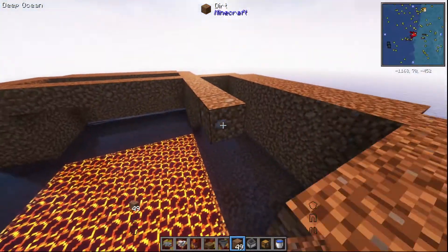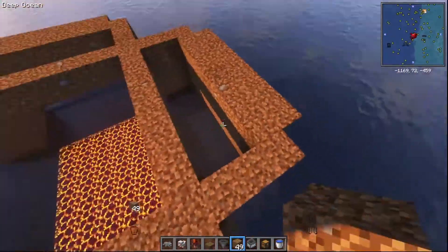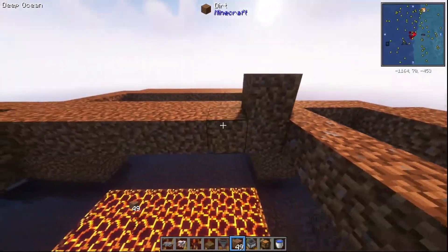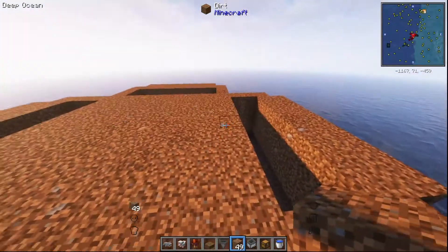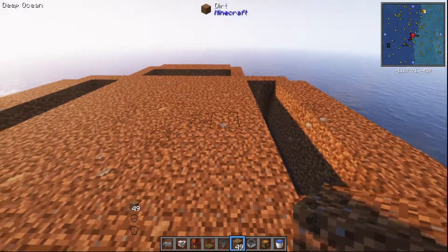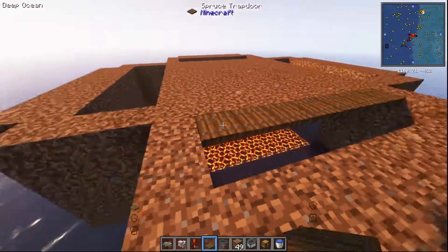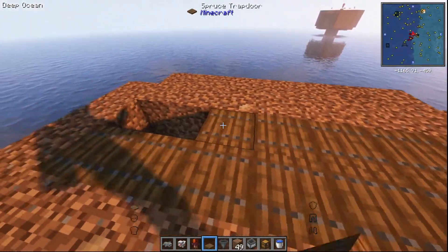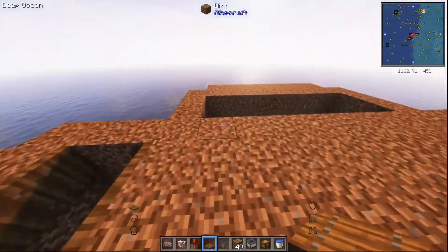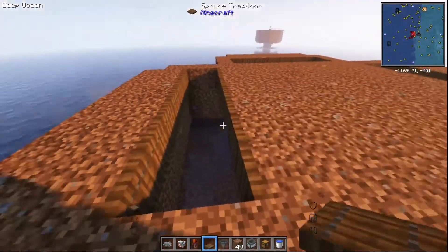Next thing you're going to do is make your spawning room. Build across these like this so you've got these little rooms, and then you're going to fill in this middle bit with dirt. Next thing you're going to do is get some trapdoors. This is the bit where Better Minecraft comes in handy - you're going to put trapdoors on all of the holes. Then what you do is hit one and they all open - it's amazing. Do that on all of these until you've got something like that.